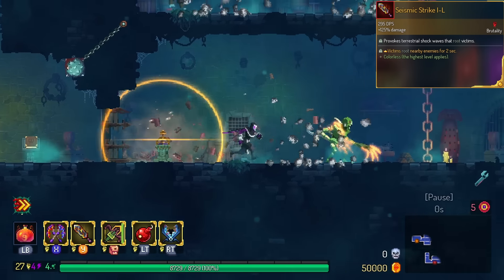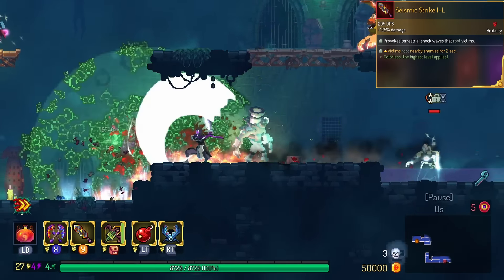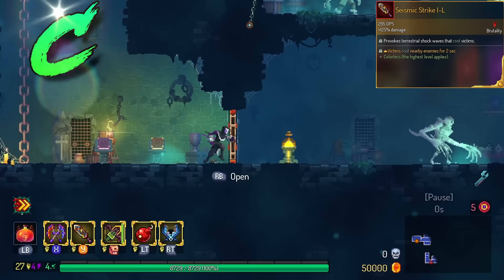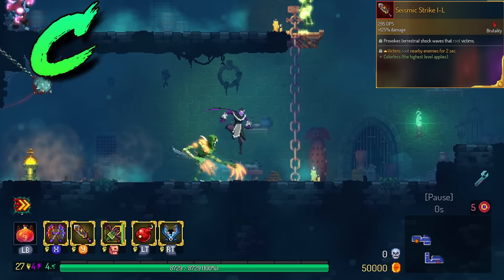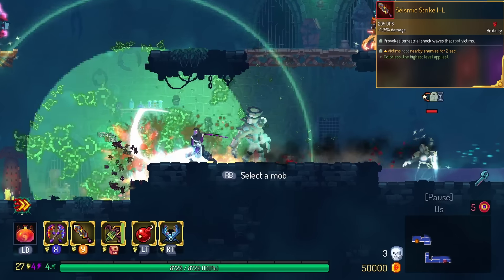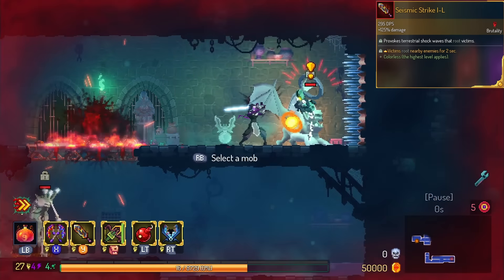Seismic Strike does Death Route. Just like Root Grenade, when a monster dies, it does a secondary route around it. However, this is going in the C tier because I don't know if this necessarily helps Seismic Strike do its job. Maybe if they come up with a different kind of effect that lets me do these really long wind-ups, it'll be a little bit better as a legendary.